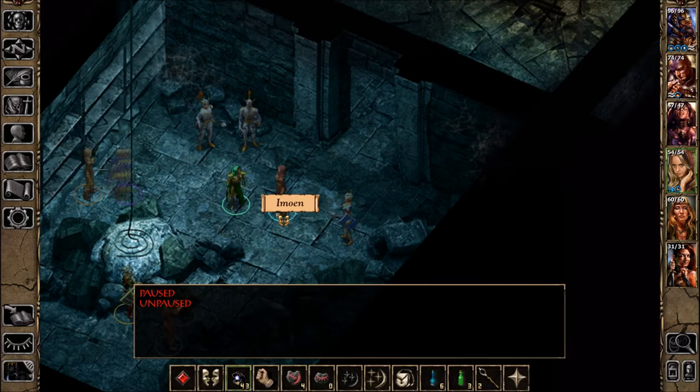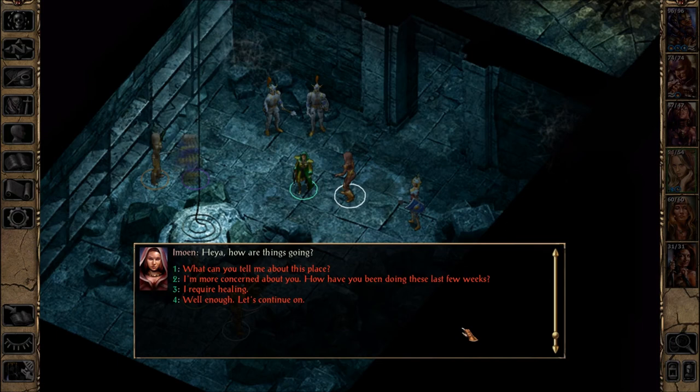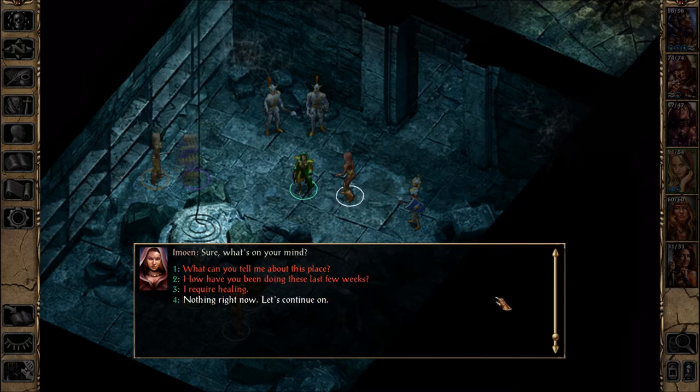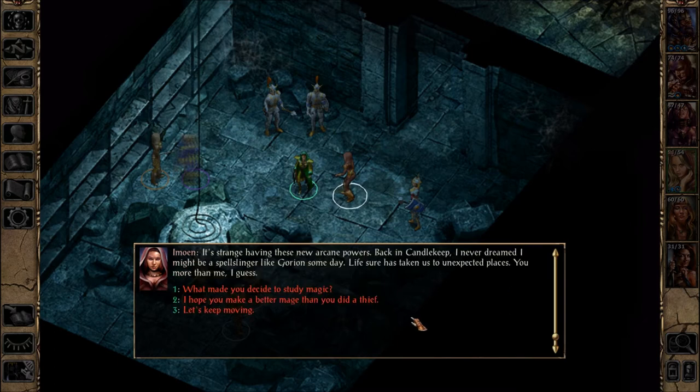Imoen is here but she sounds different, though it is the same voice actress. She says the Duke told her this whole place is the Corlaz family tomb — all her wizard ancestors are buried here, so be sure to keep an eye out for traps. When asked how she's been doing, Imoen says it's strange having these new arcane powers. Back in Candlekeep, she never dreamed she might be a spellslinger like Gorion someday. Imoen definitely sounds more mature at this point — I prefer her old sound, but that might just be nostalgia since I played a bit of Baldur's Gate back in the day.